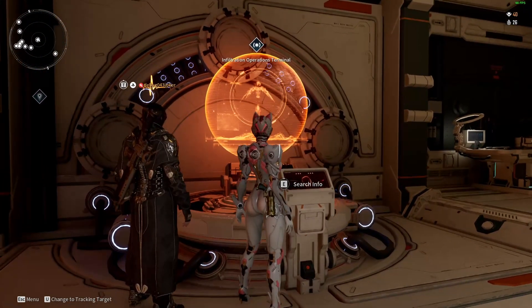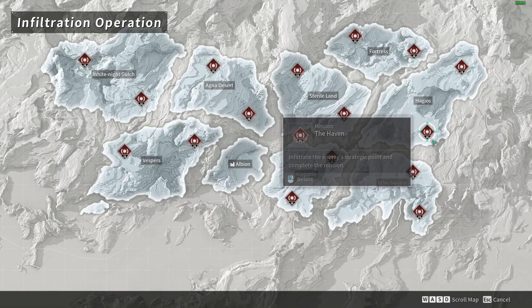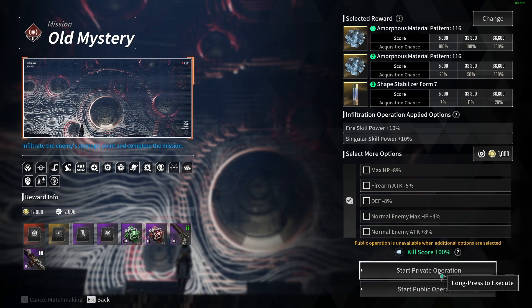Just come over to the Infiltration Operations Terminal, select the Hard Operation, then over in Hagios you want to select the Old Mystery and then just start a private.